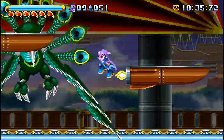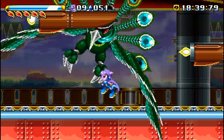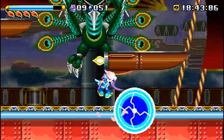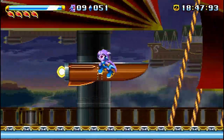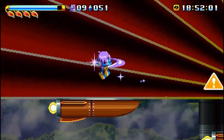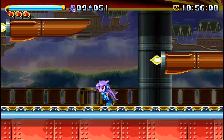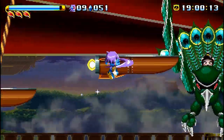You have to start the fight off by knocking out all the lights at the end of his tail feathers. And then of course you gotta knock him one as well. After that he'll start doing the swoop maneuver four times. You gotta keep in mind whether he's going to be swooping down, swooping up, and of course time your hits accordingly.